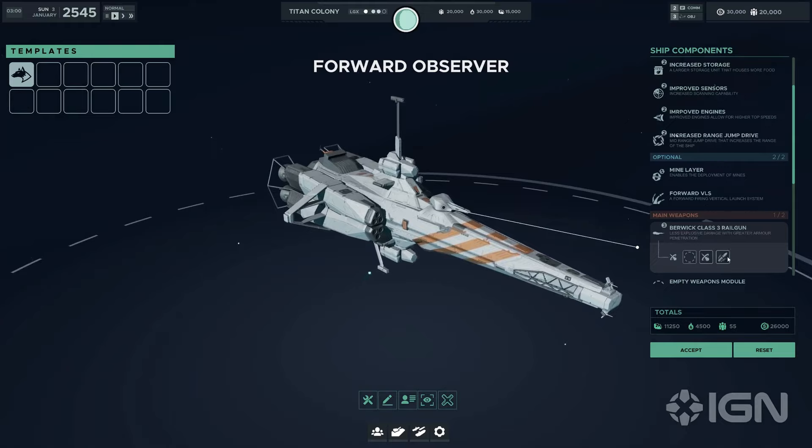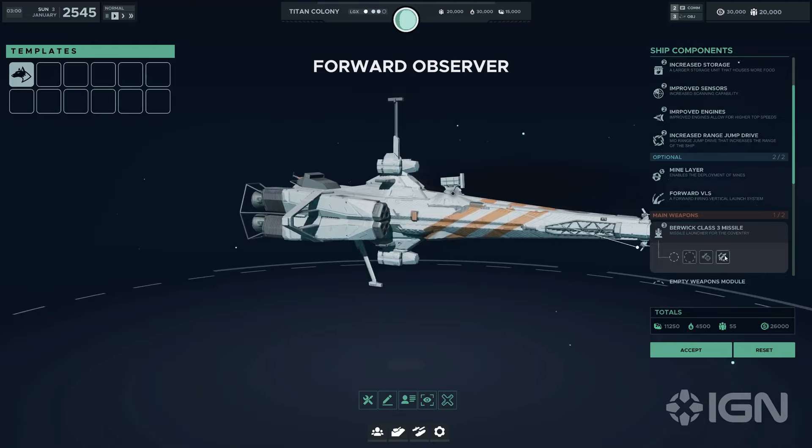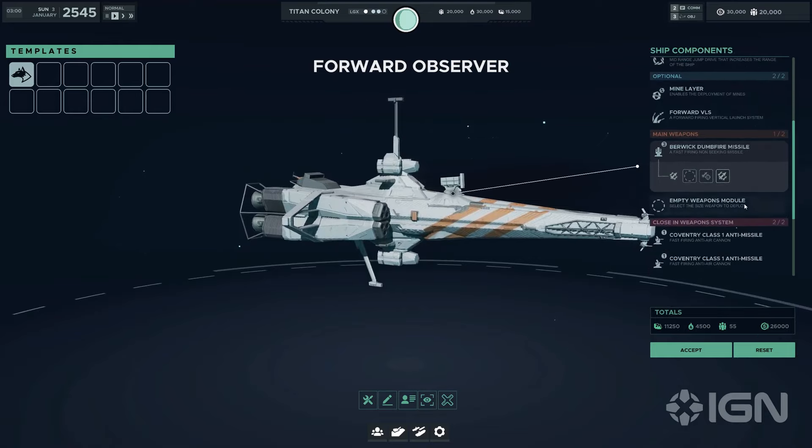The Berwick supports two main weapon slots capable of accommodating class 3 sized weapons — the versatile battle gun, the armor-penetrating railgun, and the explosive cannon — offering commanders a choice based on tactical needs. Its two close-in weapon slots provide a layer of defense against incoming projectiles and enemy fighters, enhancing its survivability.